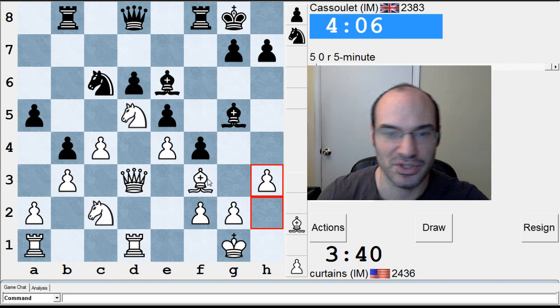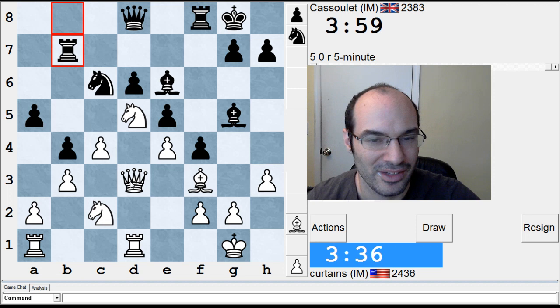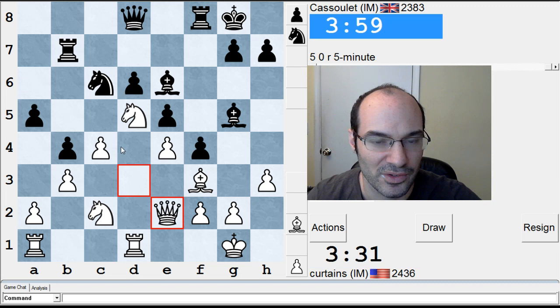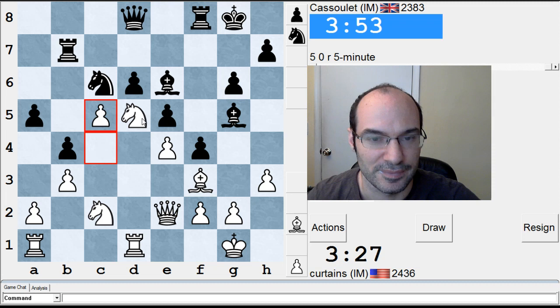I can't move my knight anywhere, so I'm just going to go here — it's usually a useful move. Queen e2 maybe? Queen e2 with the idea of c5. Where does he put his queen? It's hard. He'll move his queen somewhere, probably, to stop c5. He doesn't — wow, that's very brave. I'm just going to do c5.